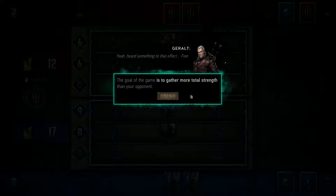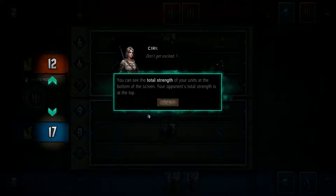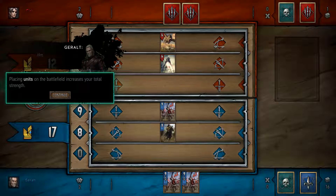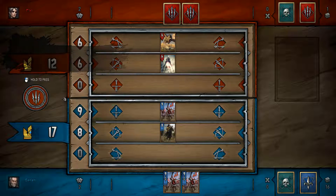The goal of the game is to gather more total strength than your opponent. There's supposed to be a Witcher film, isn't there? Oh my god, I can't wait for that. You can see the total strength of your units at the bottom of the screen; your opponent's total strength is at the top. Placing units on the battlefield increases your total strength. I understand that bit, yeah.